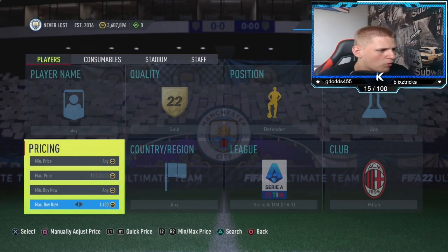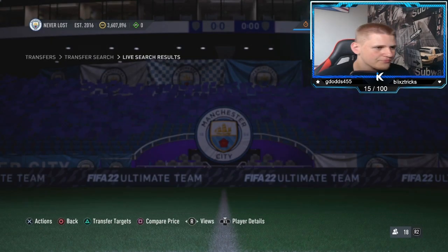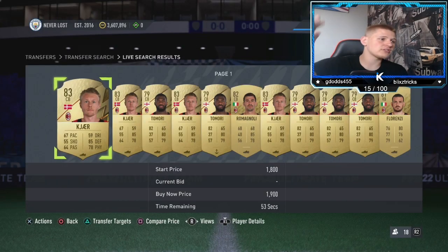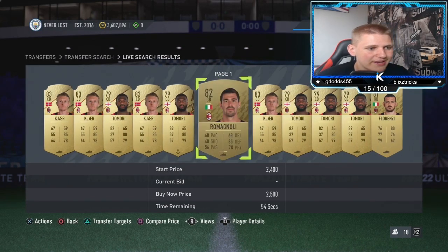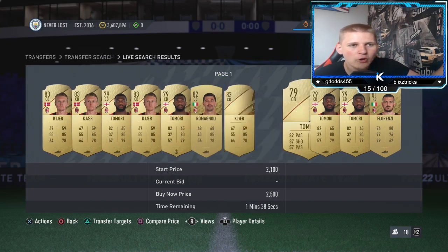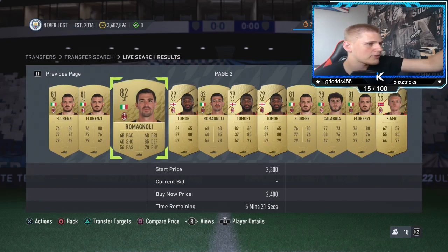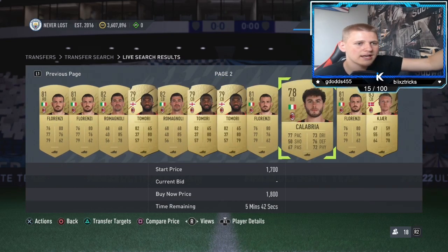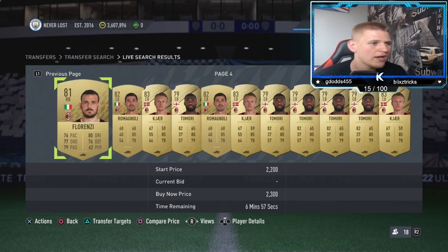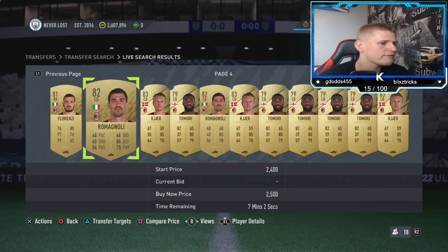These are about 1.5K last time I looked. You've got pretty much every single gold defender from AC Milan — the main ones are Tomori, Kira, Romagnoli, Florenzi, and Calabria. There are loads of them. The more expensive ones are Romagnoli, Tomori, and Florenzi, so if you do pick any of them up, make sure you check the prices because they are obviously worth a bit more.